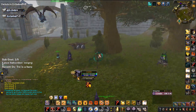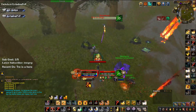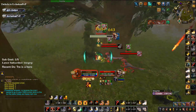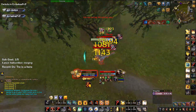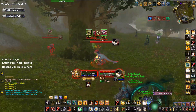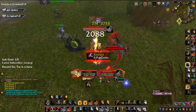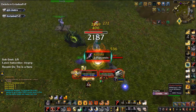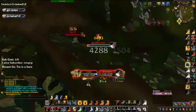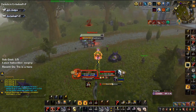I drop Aura of Reckoning this duel and pick up Eye for an Eye, hoping this will let me touch the hunter more frequently. I'm running at him, I judge him, and I trinket immediately out of the Intimidation to get some uptime. I get a Hammer of Justice on his freedom so he has to trinket. He pops his offensive cooldowns but cannot trade into me while I'm on top of him crushing him, so he Aspects of the Turtle and roots me and I don't have freedom. I build Holy Power and heal off the pets while trying to kill the pet — it gets low and down it goes.